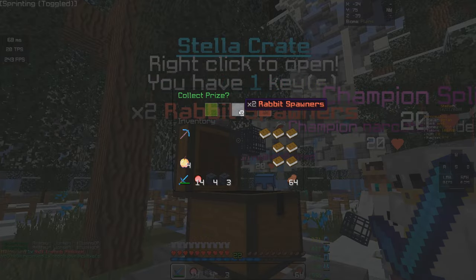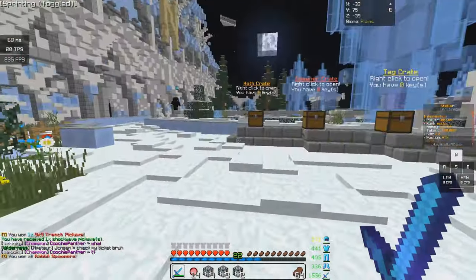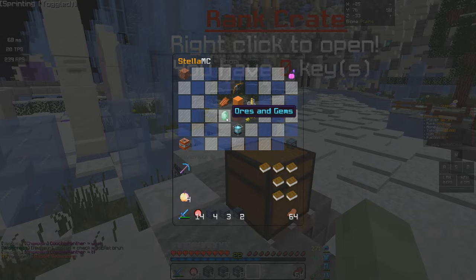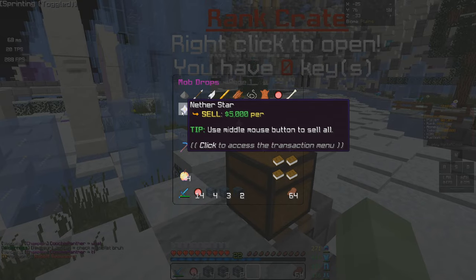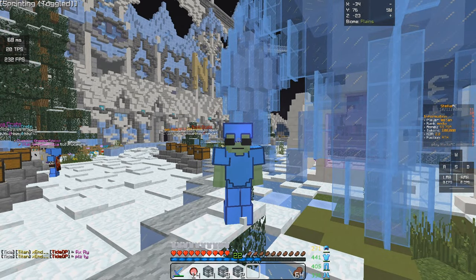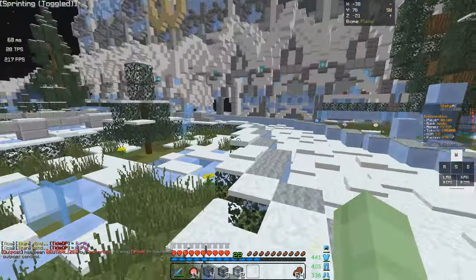And then one stellar crate, which we got two rabbit spawners. I think that's going to be a really good win because if you guys do check slash shop and go to mob drops, nether stars sell for 5,000 and rabbit spawners drop nether stars. So yeah, that is a pretty good win.